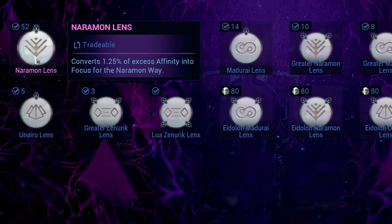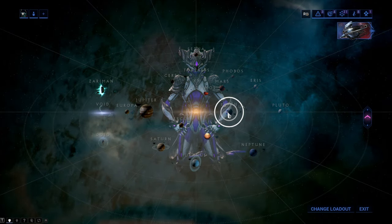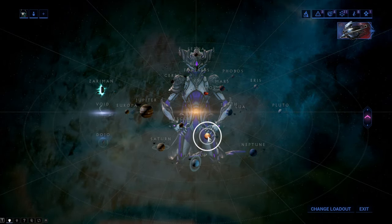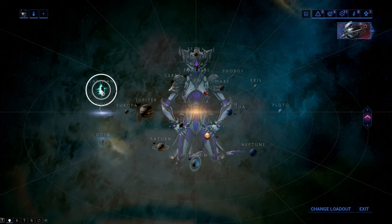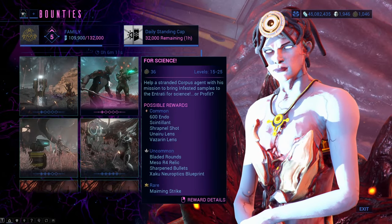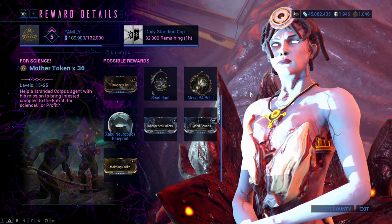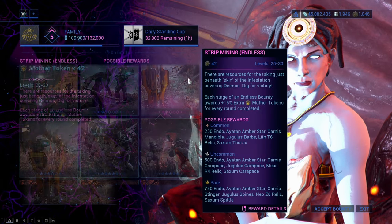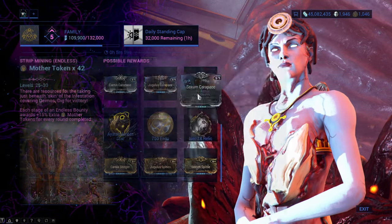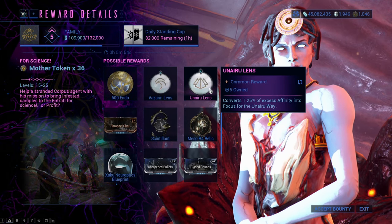Normal lenses convert about 1.25% of all affinity gained by the weapon into focus. You can get normal lenses from the third tier bounties on the Plains of Eidolon or Orb Vallis, the second tier on the Cambion Drift, and also from the Zariman Void Cascade. Be sure to check the drops before you go into a bounty so you get the right lenses for the school you want. For full location details I recommend checking the wiki, as there are simply too many to cover here.